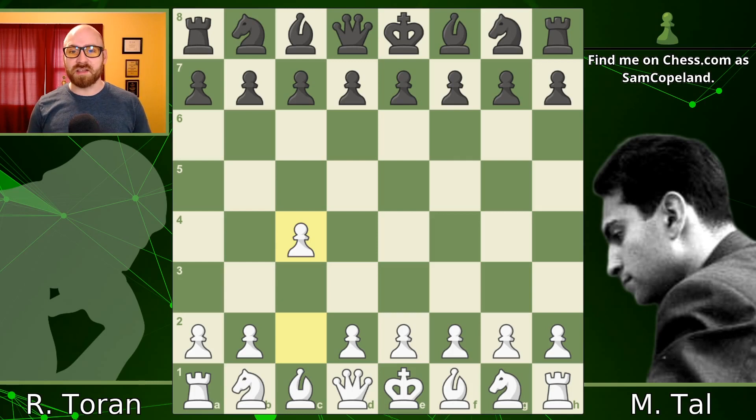Mikhail Tal's queen sacrifices are legendary. We've already covered several on the channel, and you can check them out right over here. This one, played against Roman Torrin Albaro in the European Team Championship, is a really fun sacrifice that just works like clockwork.